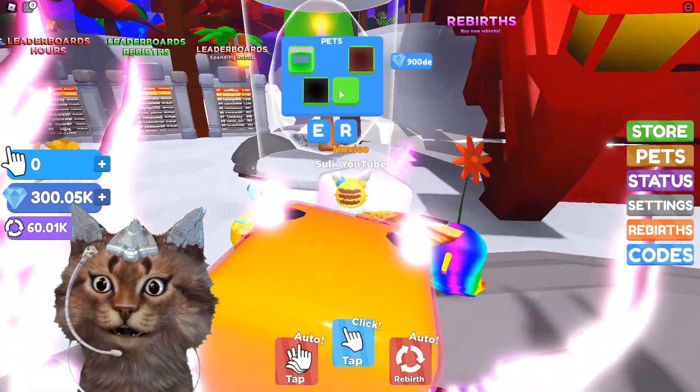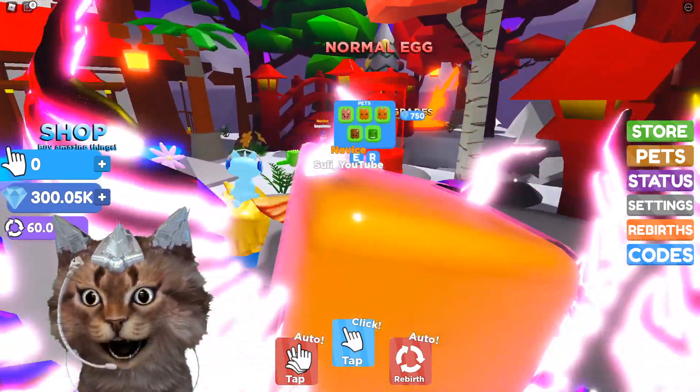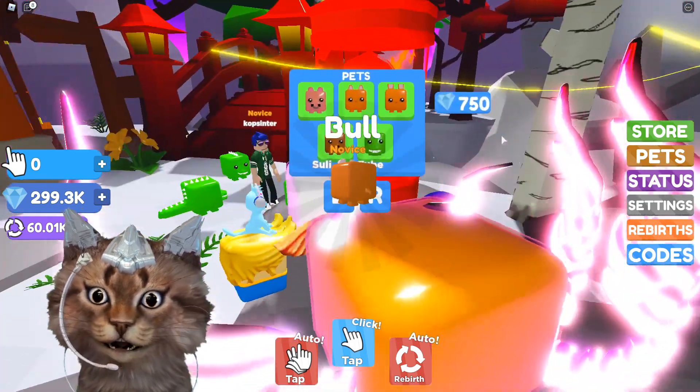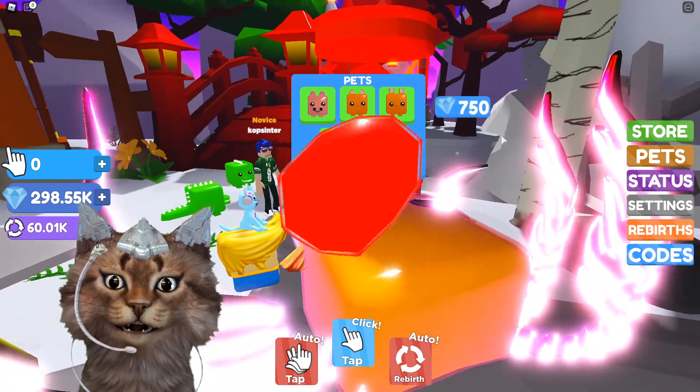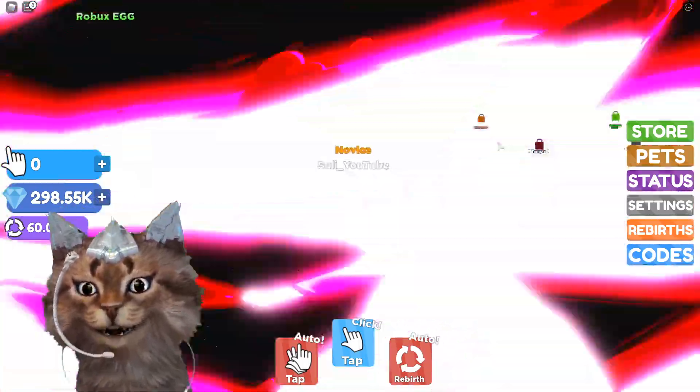I can't open that egg, I don't think I have enough. But we might be able to open one of these normal eggs — let's try to open one. There we go, we just got a bowl. These pets aren't that good, so make sure to use the codes guys, they actually give you even better pets.